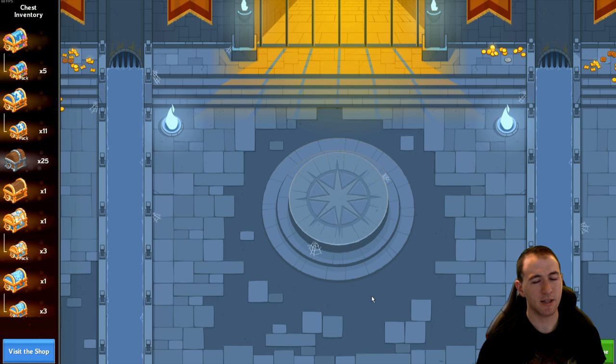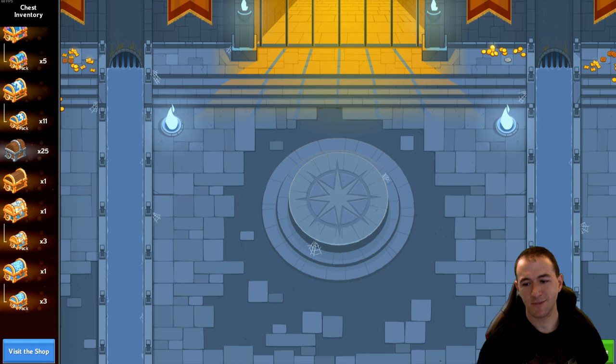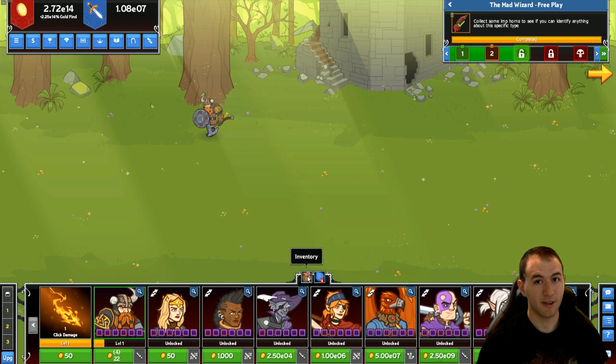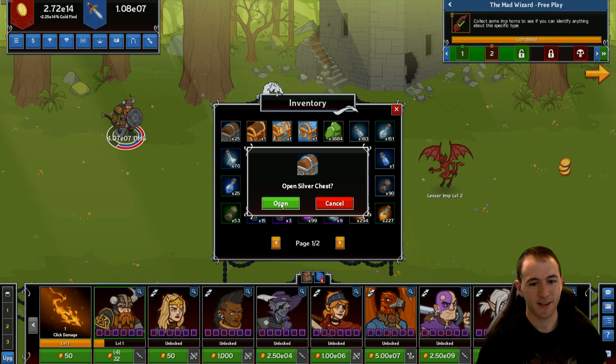The chests button is similar to the shop button but doesn't have the purchase prompt. So there are two different ways to get to your chests — actually, a third one too: if you go into your inventory button here and you have a chest, you can click on it and say you want to open it.